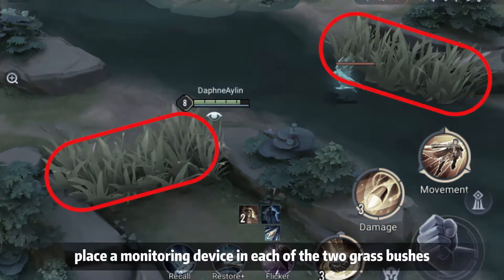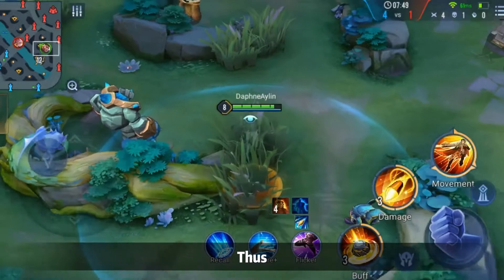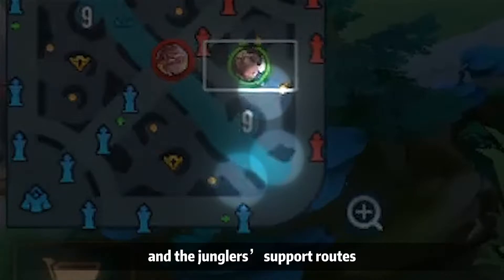In the early game, at the channel's opening from the bot lane to the mid lane, place a monitoring device in each of the two grass bushes, and another one at the bottom of the grass next to the enemy's blue buff. These three monitoring devices can cover all of the enemy's mid lane and the jungler's support routes.